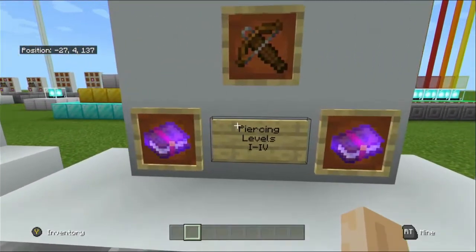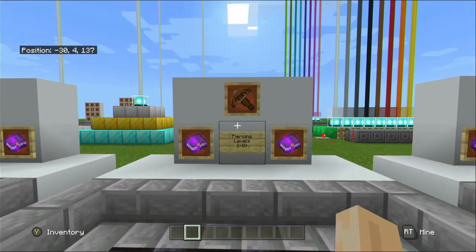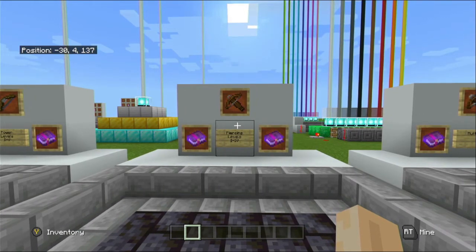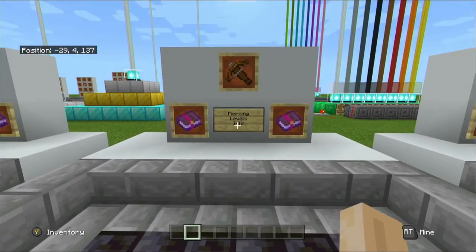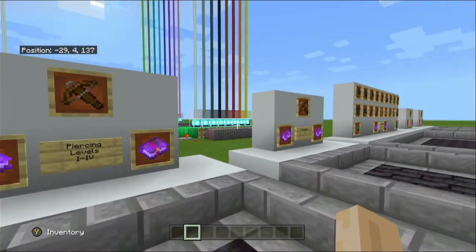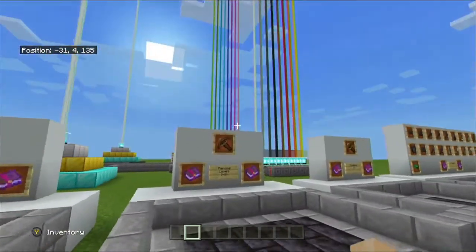Piercing comes in four different levels, one to four, and is a crossbow-only enchantment. It allows arrows to pass through multiple entities, including shields in the block position. This enchantment cannot be used with Multi-Shot. Each level determines how many extra mobs the arrow passes through — so Piercing one goes through one mob to hit the next, and Piercing four goes through four mobs and hits the one after. It also goes through blocks as well.